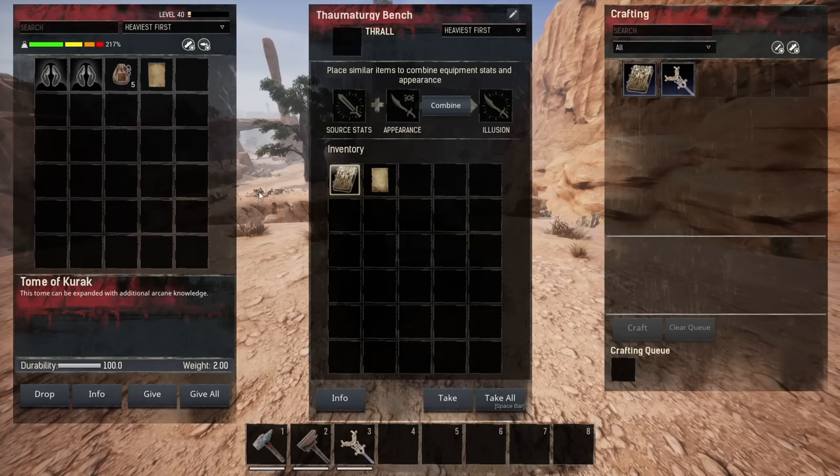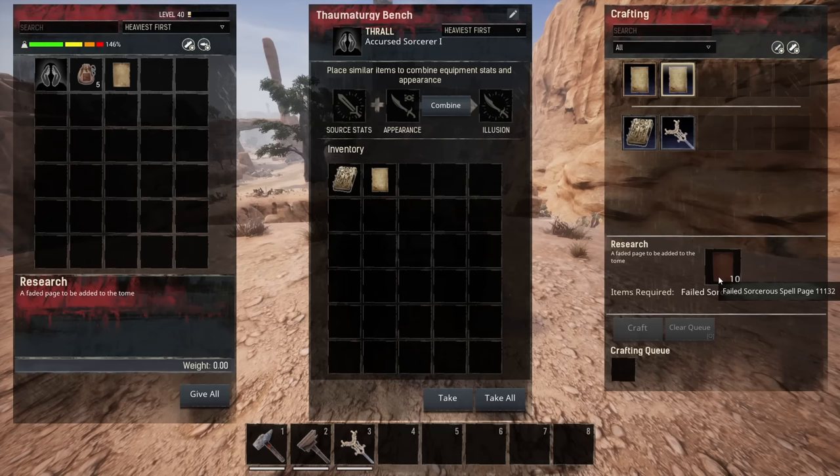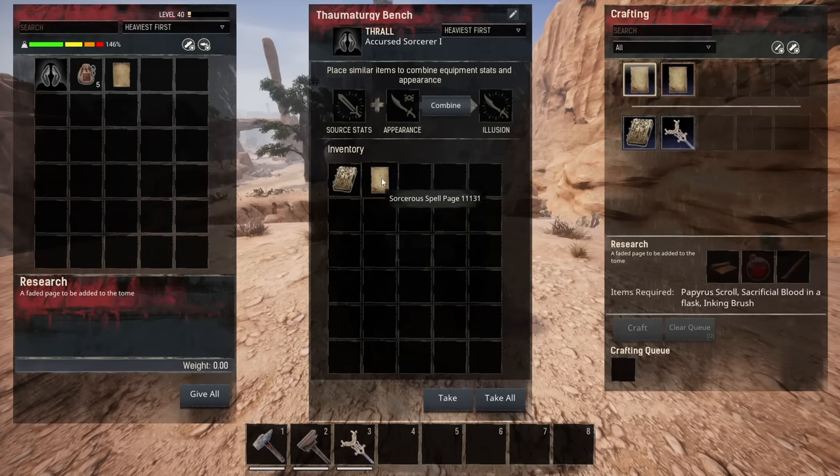The other option I mentioned earlier is taming. If you do tame a sorcerer — this one is T1 — it will give you a recipe for research. You can either combine 10 failed sorcery spells into one sorcerer's spell page, or you can make a sorcerer's spell page with blood, inking brushes, and a papyrus scroll. So if you don't want to kill sorcerers for pages you can just make them instead.